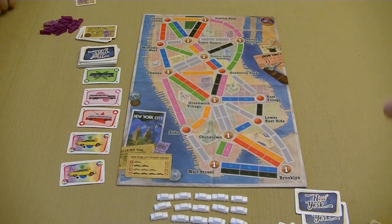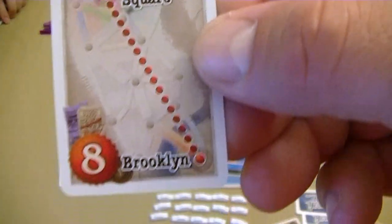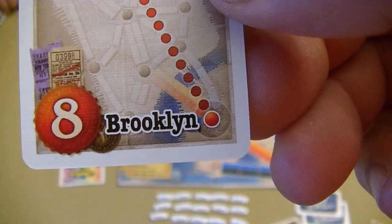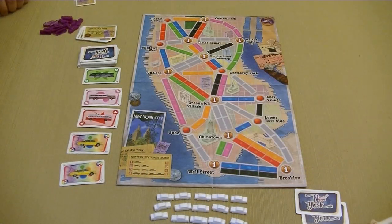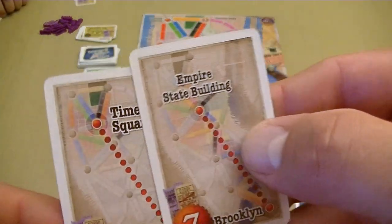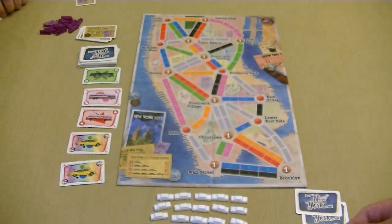The way that we're going to score points is by connecting two locations together. For example, if I'm able to connect these two locations together, I'm going to score that number of points at the bottom of the card. At the beginning of the game, players are going to be dealt two destination tickets. I was dealt two and I have to keep at least one of them — I'm going to keep both of them for scored points.